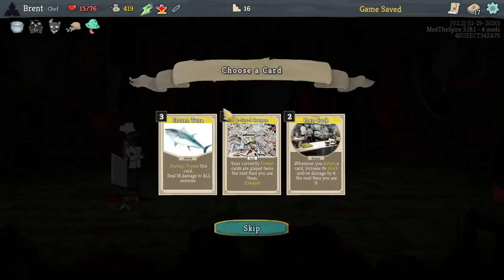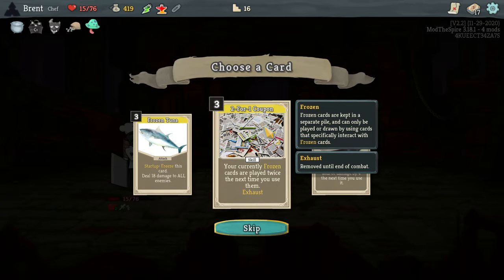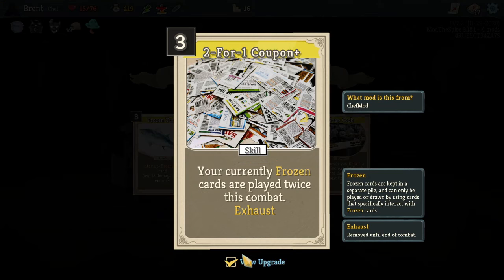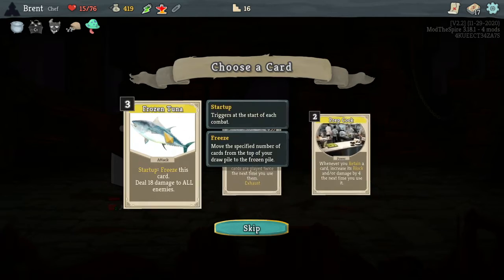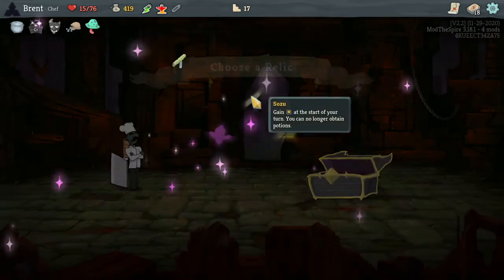I'm kind of starting to get the mechanics. Frozen 2 now — start up, freeze this card, when you play it until 18, I don't need that. Your currently frozen cards are played twice the next time you use them. Retaining card increases block — I think 2 for 1. Does it go down in cost? Your currently frozen cards are played twice the next time, so that makes it better but it's still pretty pricey. Like I don't think I'm pulling them out fast enough. I guess Frozen Tuna would be the best.